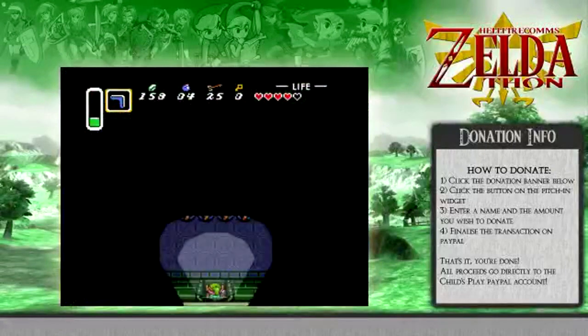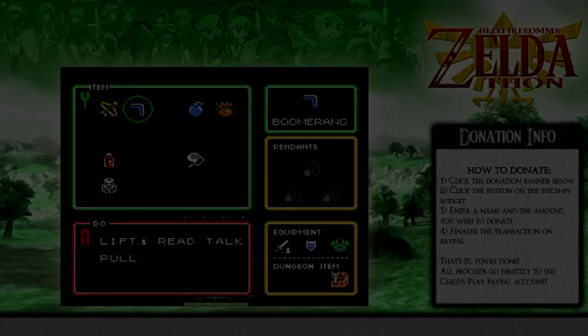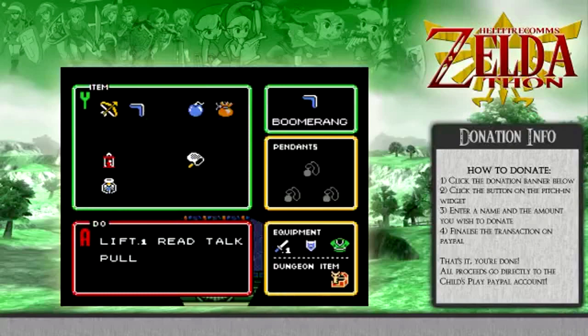I should bring all my cats in and get major donations. I'm going to be right back — watch this pause screen, it's exciting. Isn't it amazing? Look at that flashing circle. Meanwhile, I'm just here looking up the Zelda timeline.